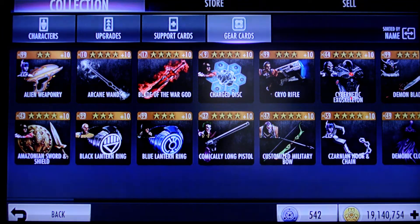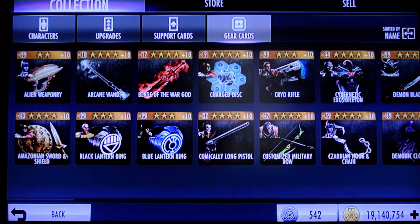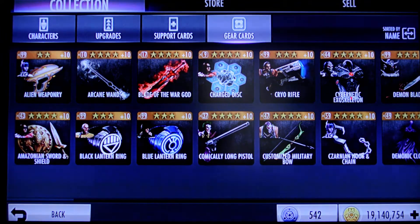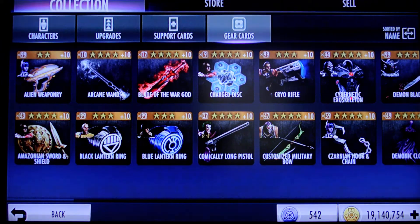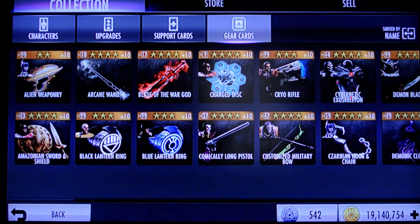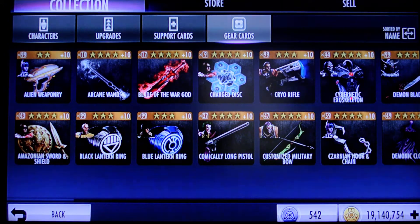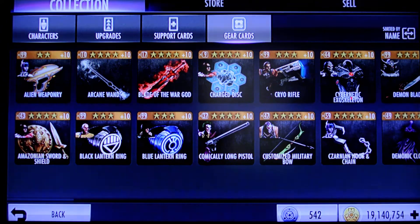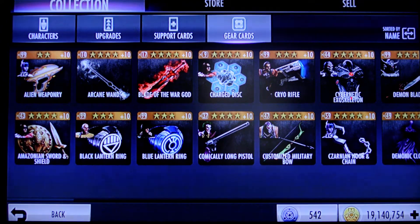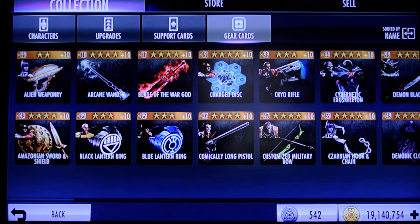Today we're going to look at another category that's maybe overlooked a little bit, with the same focus on not neglecting the lower-star gears, which are often very useful — especially at an early level. And even when you've got everything maxed out and all the gear you need, you still want it. You want as many teams pre-geared as possible, because that's where the time gets sucked up.